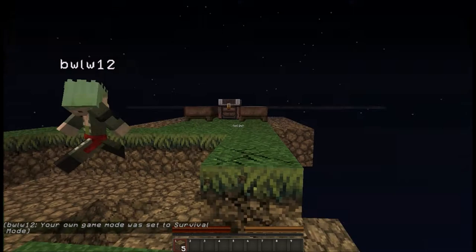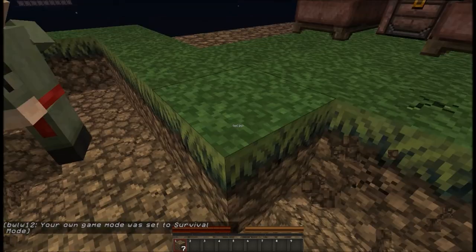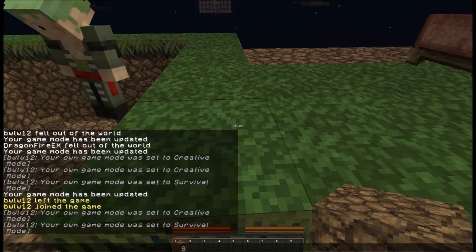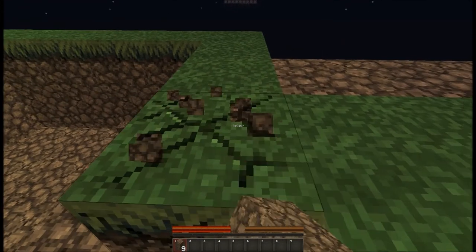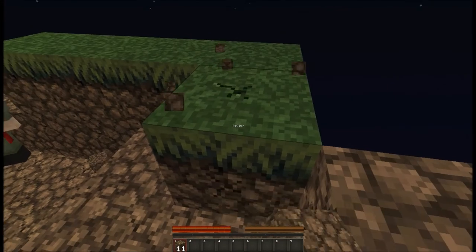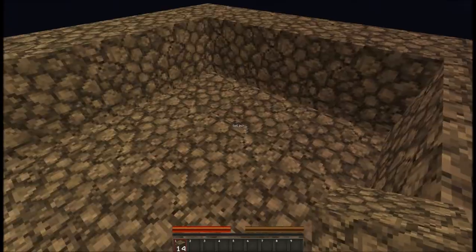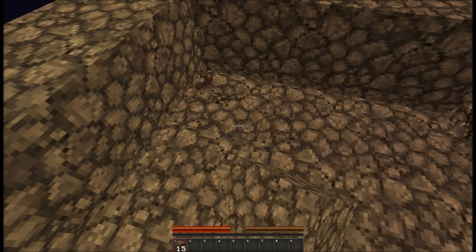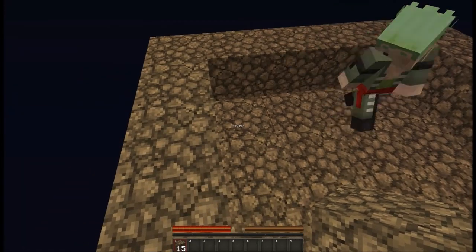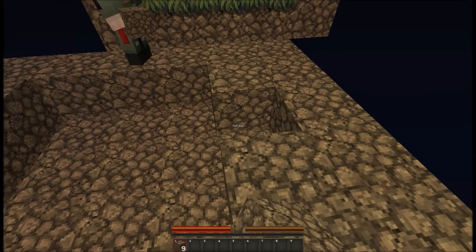Okay, so now we can go back into survival and make a cobblestone generator. Maybe you should keep the important materials out of your hand while you're doing all that. Let's get back to work. This big area here — I think it's the safest way to go. Let's fill in this level here; we need a good area for the generator.